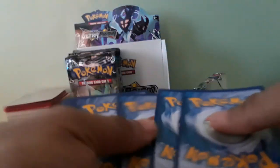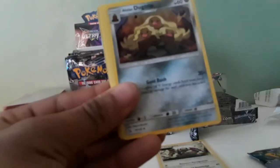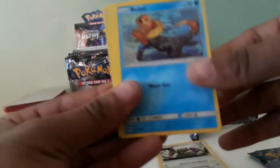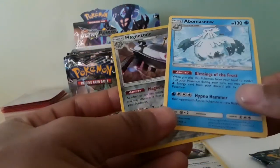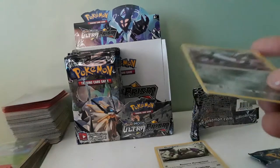Come on, Ultra Prism, show me something good. Maybe all the big hits are on the left side of the box. Pack 8: Psychic Energy, Spiritomb, Longetria, Ancient Crystal, Exeggcute, Licked Tongue, Breezle, Eevee, Slatoon, Reverse Holo Magnezone — there we go — and a regular rare Abomasnow. We do get a Reverse Holo Magnezone, that's a pretty pricey card right there.